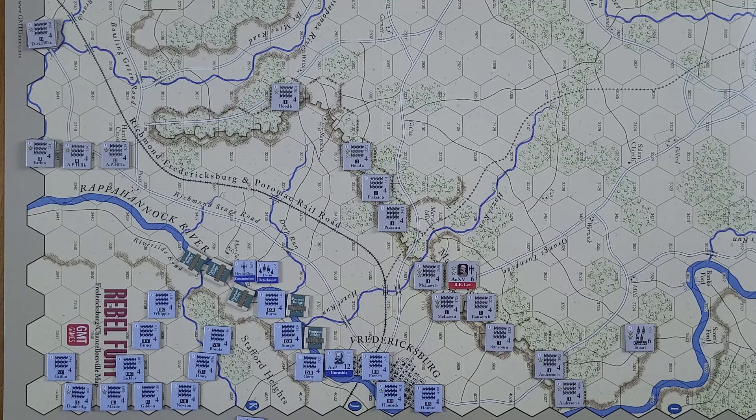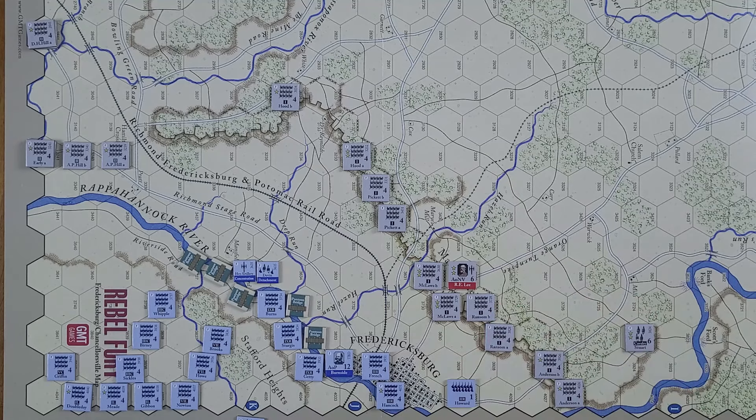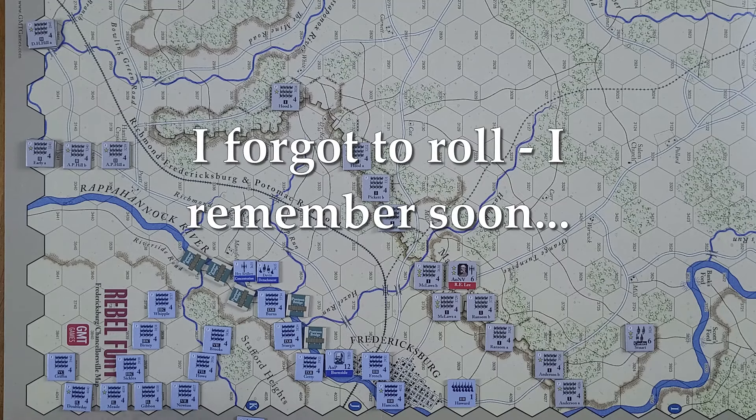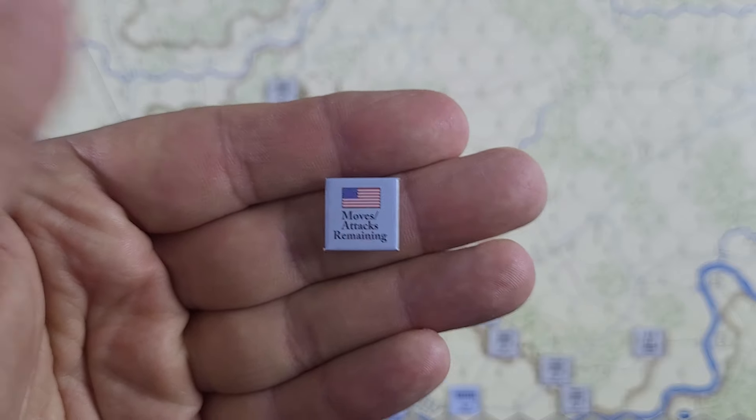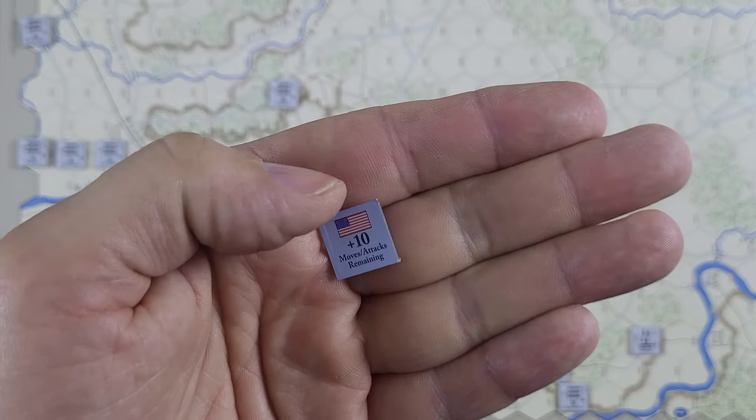So what do we want to do first? Well, we've got Howard here — we're going to move him down the road. We're now in the zone of influence of Ransom, which means we have to flip to battle formation and stop. Now that counts as one of our 19 moves. So we have a counter here which allows you to mark that, and on the other side it has a plus 10 that we start with 19.